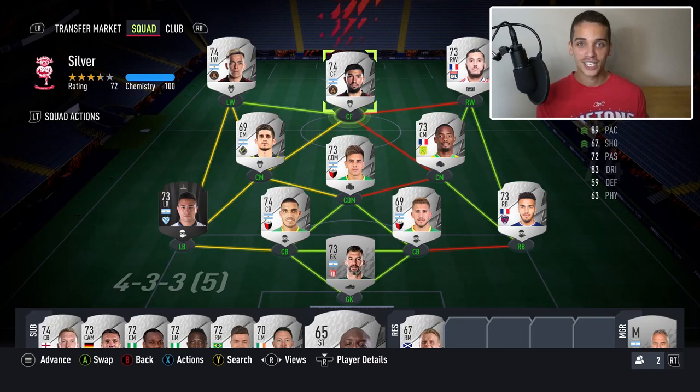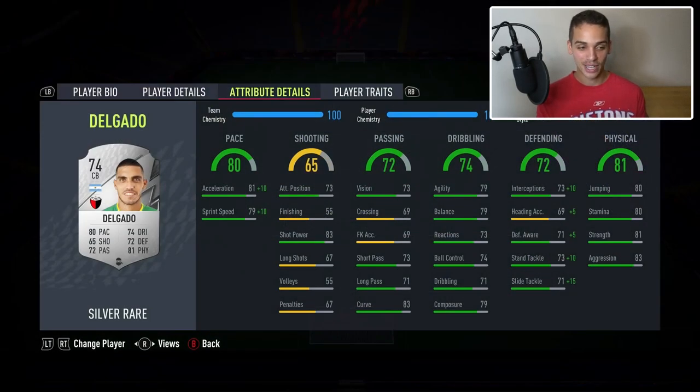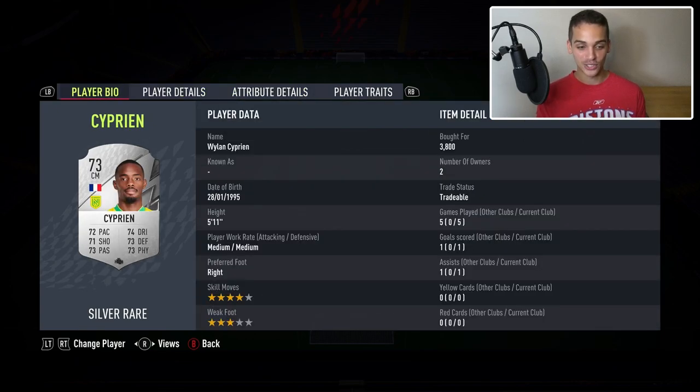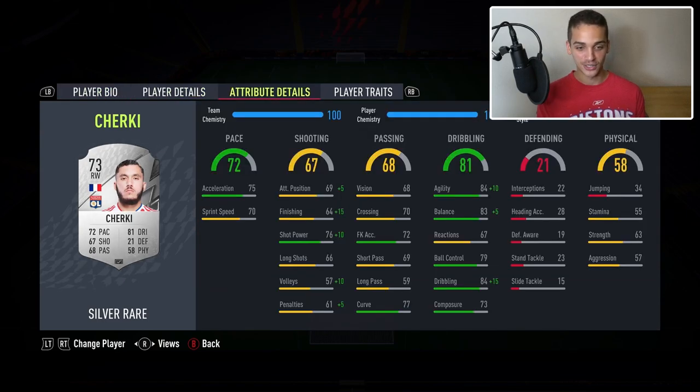Today I want to talk about the silver team I've been using. There are four fantastic players: this guy is one of the best silver center backs I've ever used, here's a Club 70 silver center mid with four star skills, and here's the five star five star silver player who is an amazing center attacking mid. He was not expensive at all — only 1700 coins — and his dribbling stats are amazing.